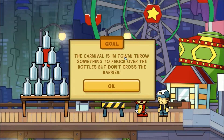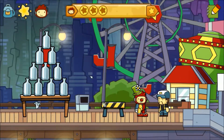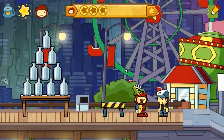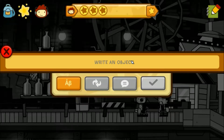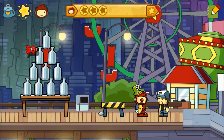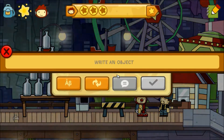Carnival's in town. 'Throw something to knock over the bottles, but don't cross the barrier.' Let's see — what about a baseball? That would be too easy, because that's the typical item you use. What about a homing missile? Oh, no, this way — seriously, you can't? You really can't? Oh, okay. Never mind then.